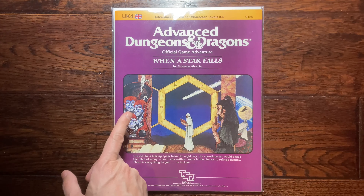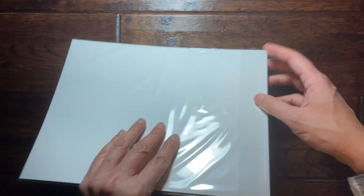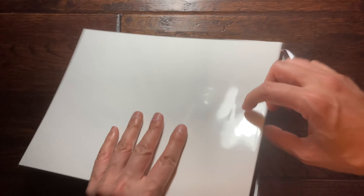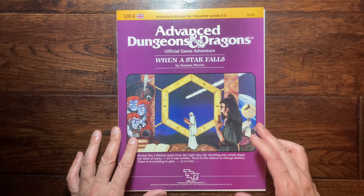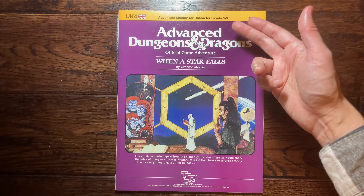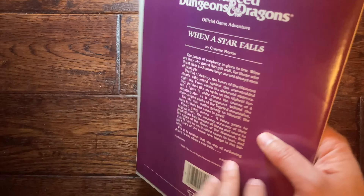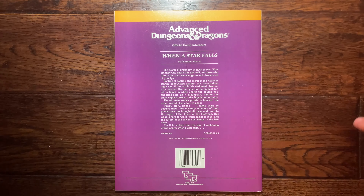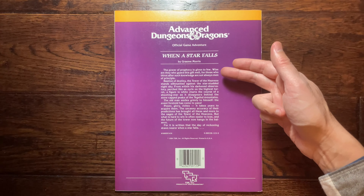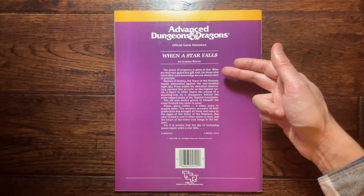This module is authored by Mr. Morris, who has done multiple modules — almost an entire line. You can see his name in the credits for numbers one through five. It's worth taking time to appreciate the cover, painted by Jeremy Goodwin, who also does the interior art. It has a very UK Games Workshop type of appearance.